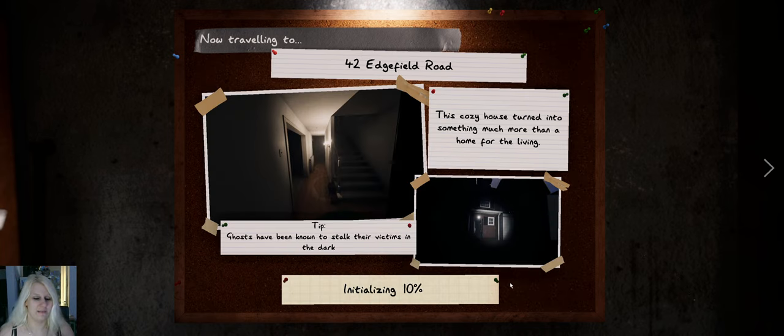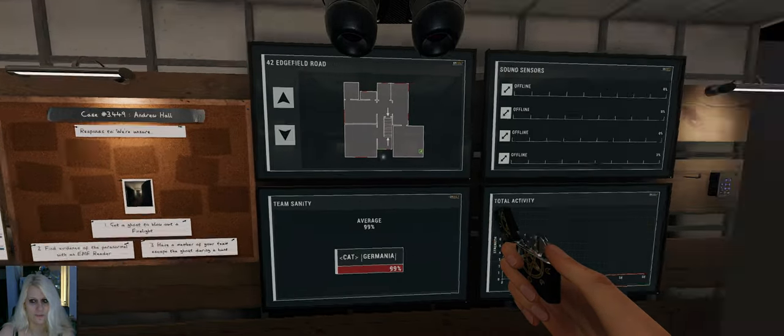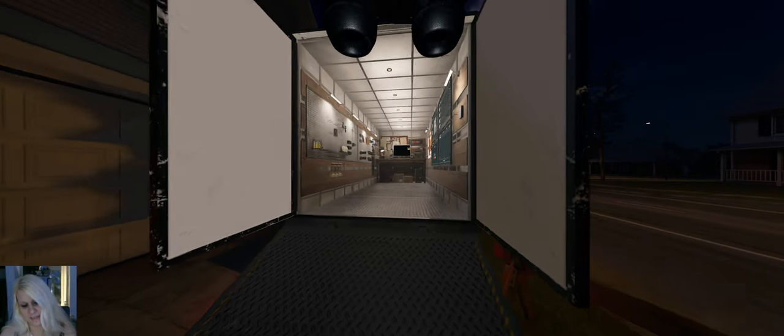Hey everyone, welcome to another zero evidence one. Let's go to Edgefield for a chill run with nice objectives. It looks great — the lighting. I think they have already increased the range of the lanterns because this is the new patch, 0.9.4.1 or something like that. I think they've increased the range of the lanterns but I'm not 100% sure. As usual I'll set up everything and we're gonna hop right in.